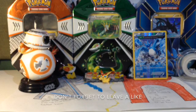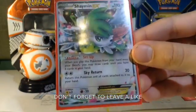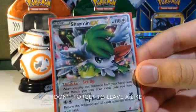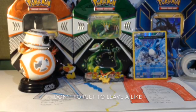Every deck — except for Greninja, well, Ninjas has to — runs a Shaymin EX just because of its broken ability. The setup drops until you have 6 cards in your hand. I run 2 here, which is the average.